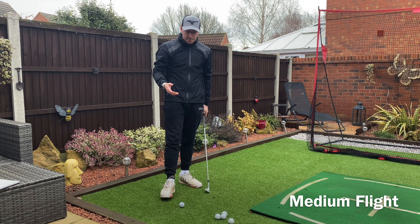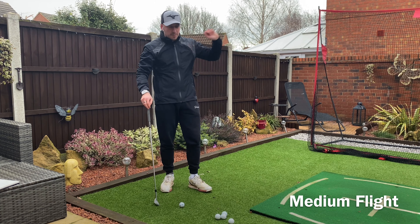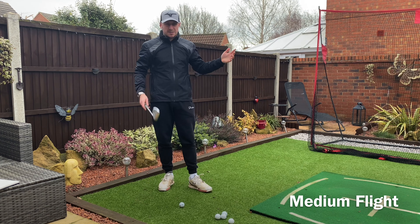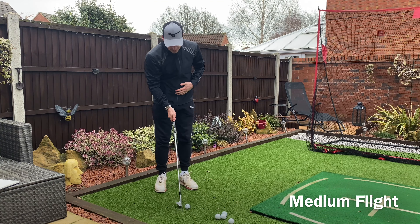First of all, we're going to look at a fairly basic chip shot — not looking to lob the ball right up in the air, nor are we looking to roll it across the ground. We're looking for a medium flight, roughly 50% in the air and 50% roll. For that, I'd be using either a sand wedge or a gap wedge — I've got a 50-degree here. Ball position roughly around the middle of your stance. So many golfers get the ball way back in the stance, which creates a steep digging action and brings the leading edge into play. We want to use the bounce — just underneath — which will glide underneath the golf ball, picking and lifting the ball up in the air and giving you a little bit more forgiveness.